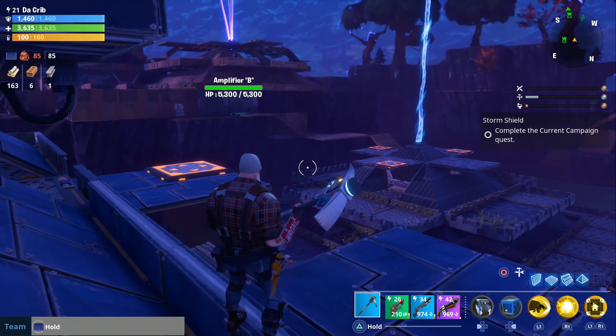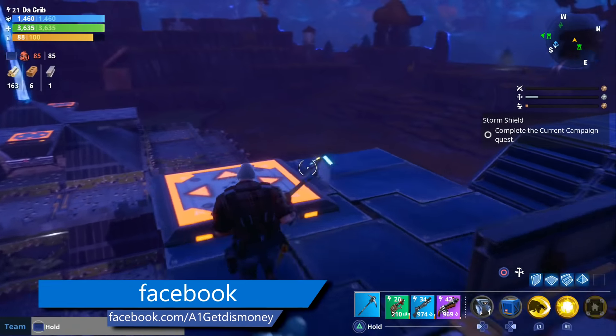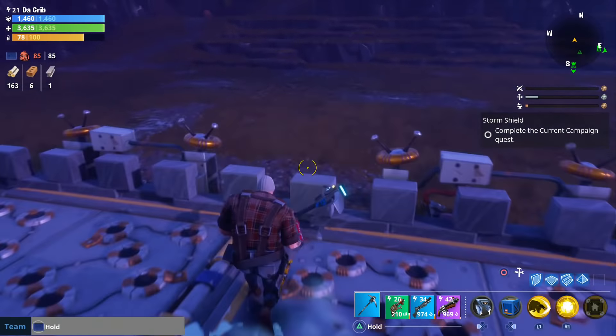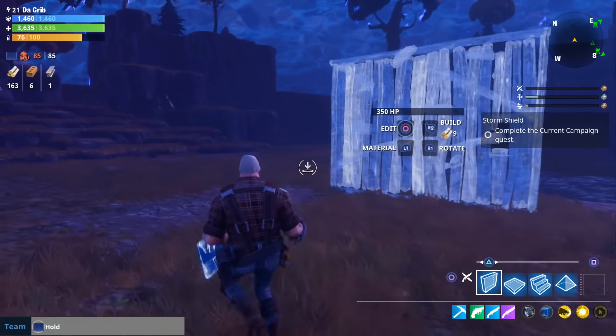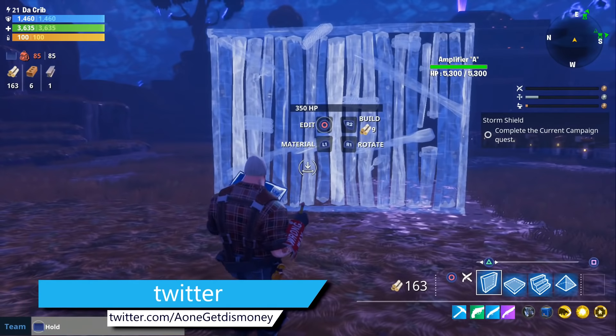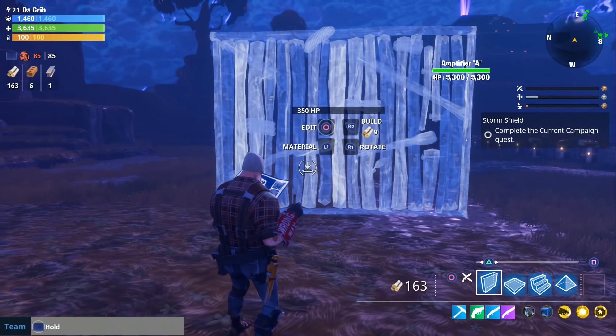For today's video we got some more Fortnite and in this one I'm going to be sharing some tips I came across when it comes to building. The first thing I want to point out is which material is the strongest. The strongest material is metal, the second strongest is stone, and the weakest material is wood.